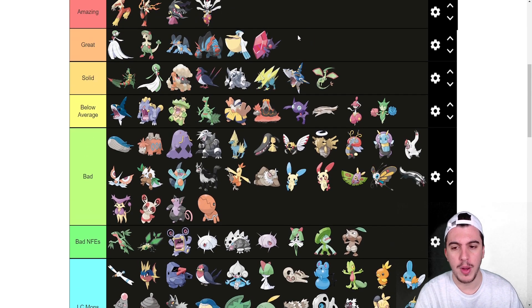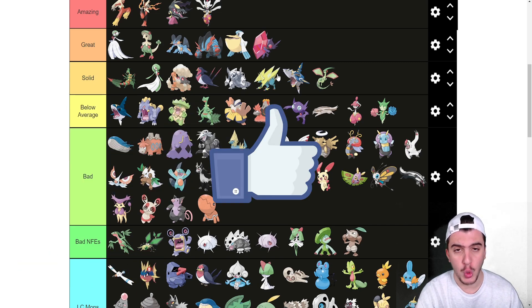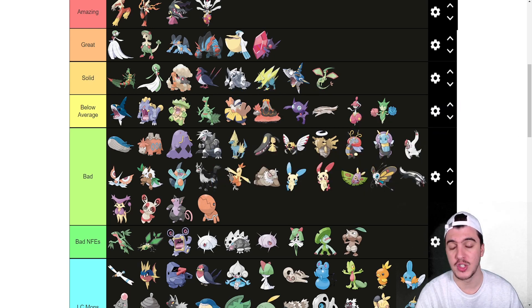Flygon goes into the Solid tier. It's missing something, but having access to Dragon Dance in this generation is great, and it has really good coverage on both sides — Fire moves, Bug Buzz, Scorching Sands, Earth Power on the special side; Outrage, Dragon Claw, Earthquake, U-Turn on the physical side. Solid speed at 100 and Levitate is really good. I just can't put it into Great because it's been power-crept by other Ground types like Landorus and Garchomp.